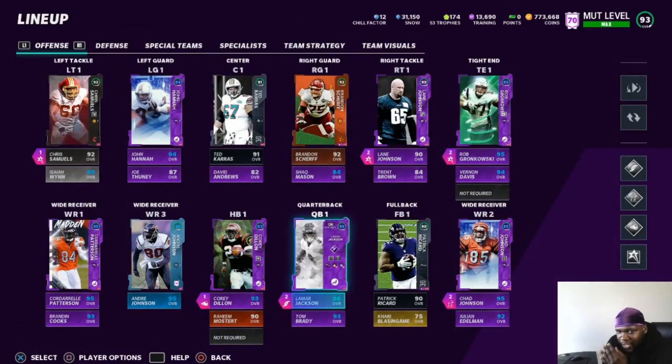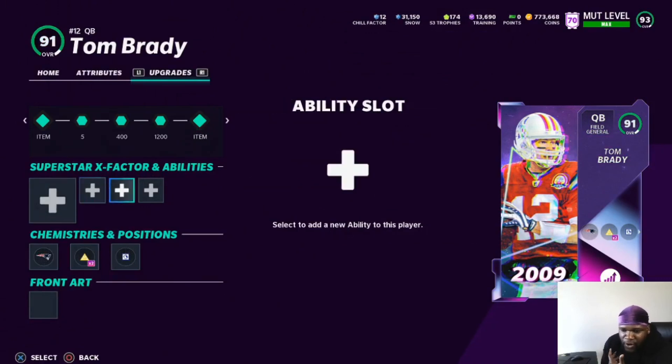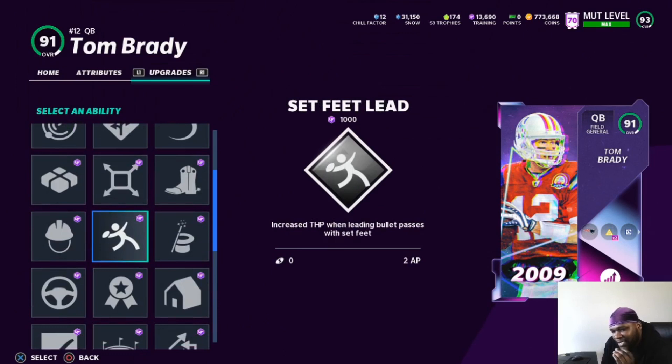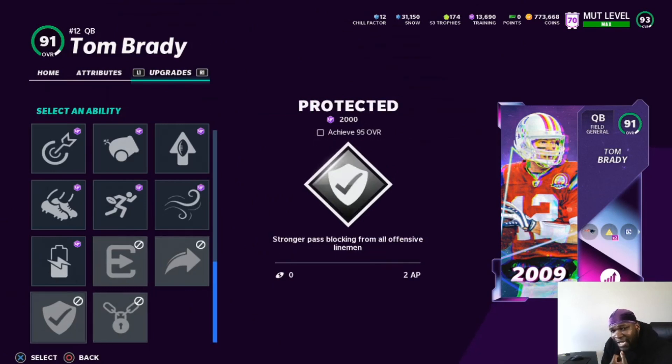Quarterbacks have a bunch of different options depending on your archetype. Running quarterbacks don't necessarily need anything — you can run read option with a quarterback like Lamar Jackson and he'll perform well with no abilities. For field general passing quarterbacks, Pass Lead Elite is good. Hot Route Master is a must in my opinion. Set Feet Lead works sometimes, sometimes it doesn't. Gunslinger is a must for the majority of quarterbacks — if your QB doesn't have it, it's like why are you even running him. Escape Artist — I don't really see it much. Protected may work, but if you're already running abilities on your offensive line I don't think it's worth it.